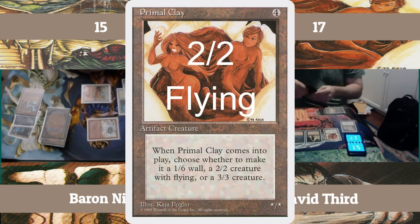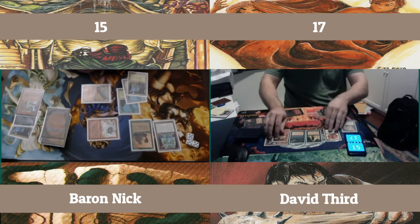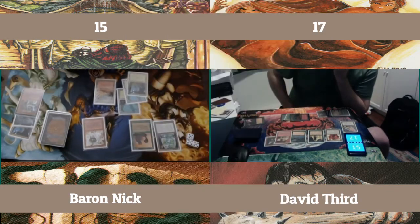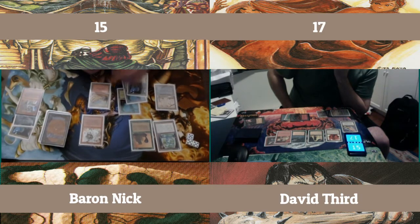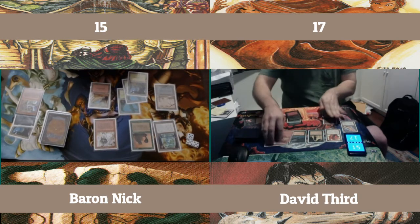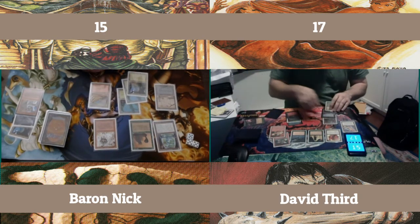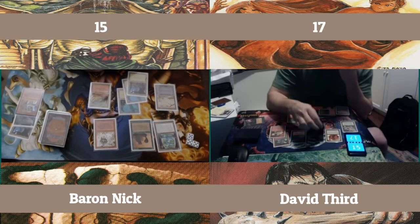Primal Clay coming out as a 2-2 flyer. And a Grey Ogre too — he still got things to do. There's a swamp — hey, I was missing a color, I got it. Was that holding me back? Am I ready to roll now? I got the Order of the Ebon Hands, but that requires two black to cast, and it's still not going to save me here. Banshee for two on my Goblin Balloon Brigade — drops him down to 15. I'm at 15.